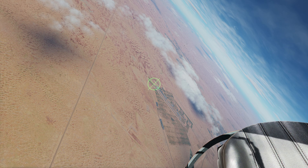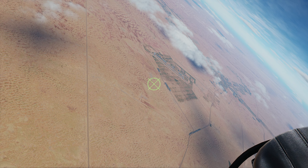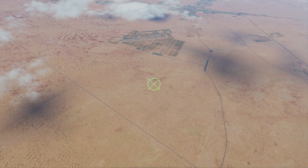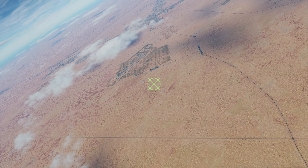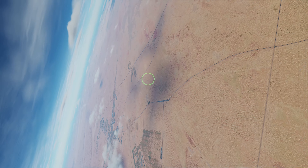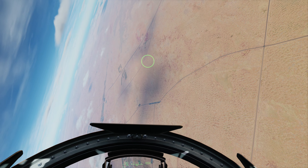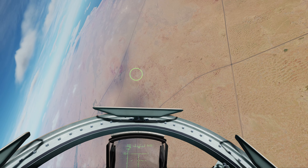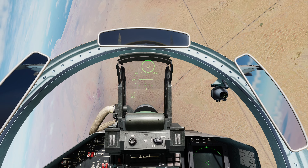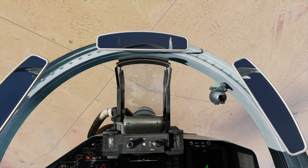Our wingman has no understanding of the stick deflection limiter override in the Flanker, so he's probably just going to fly around and not really do anything. It's basically 1v3 — one Flanker against three Phantoms. I doubt our wingman is actually going to shoot any of them down, at least in the guns round, so we do need to keep an eye on what's going on around us.